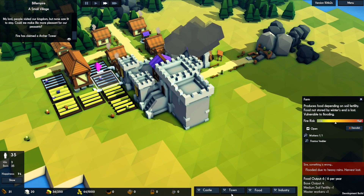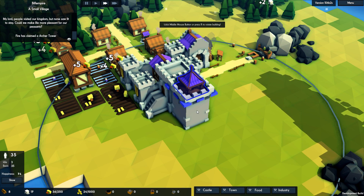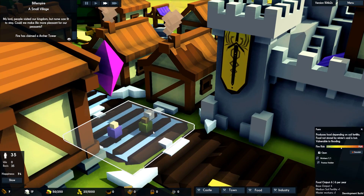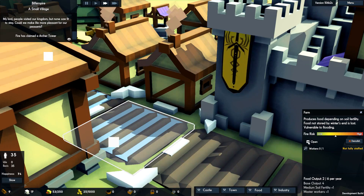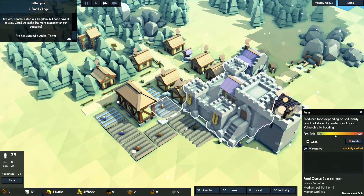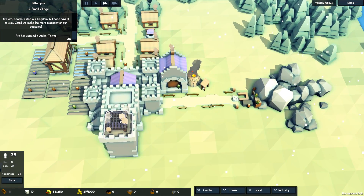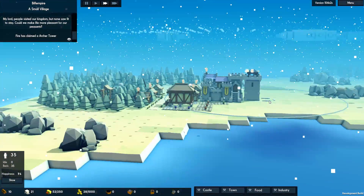Oh, we lost the archer tower. Let's build another one — do we have people to build it? We do. Flooded — flooded due to heavy rains, harvest lost. Is there some way I can deal with that? Can I close it and open it? That could be bad, we could lose a load of food. I want another archer tower over here to cover this side, but that should do for now. I'm hoping the first couple of waves aren't going to be too bad.